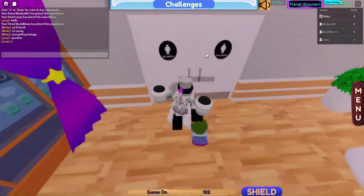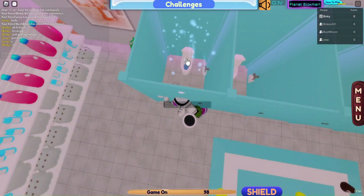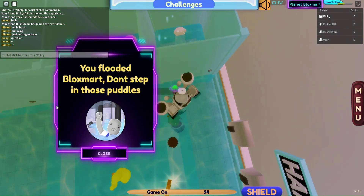Now go to the upstairs toilets and click the far left toilet 6 times, then click the far right toilet 2 times. If you did this correctly you will get a pop-up saying you flooded BlockSmart.